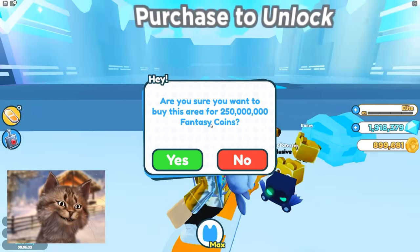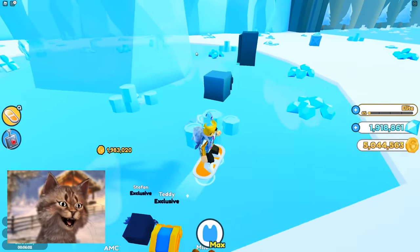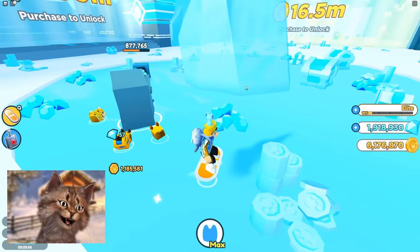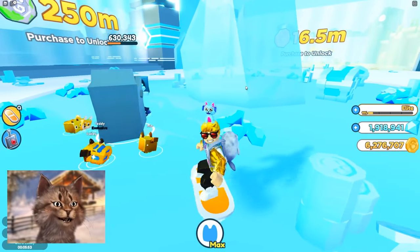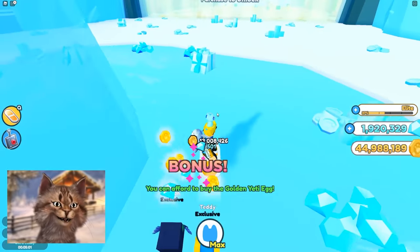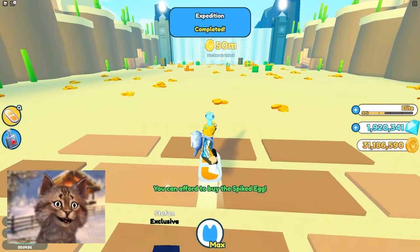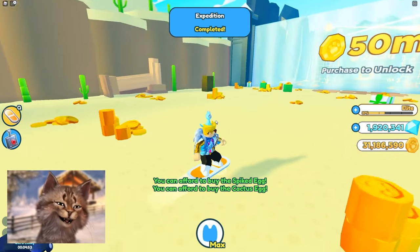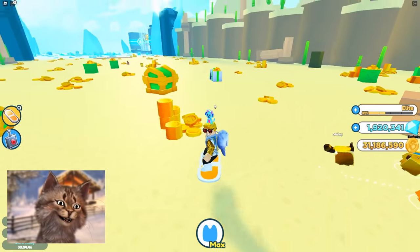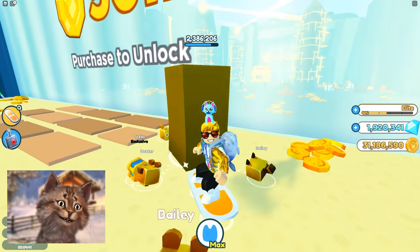This area has a Fantasy Coin, which is a different currency I don't have — we'll have to wait, maybe we need to rebirth. I'll collect this and replace my pets for better ones. We should have enough to go to the next zone. Here we are at 50 million! The next one is 250 million — we gotta reach the last zone.